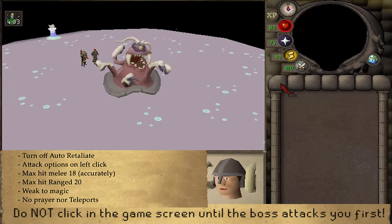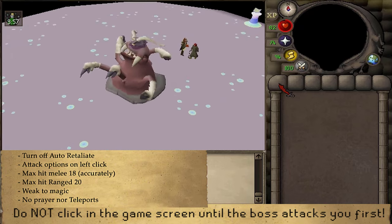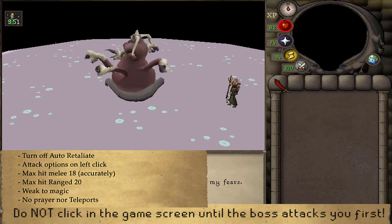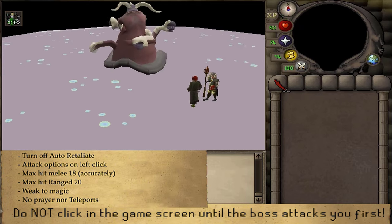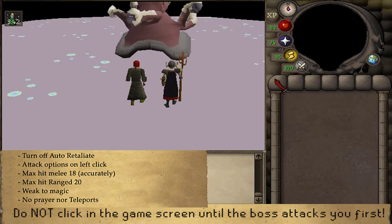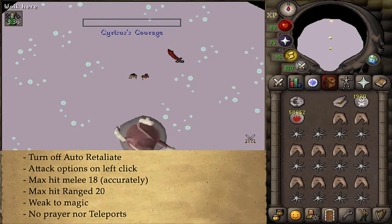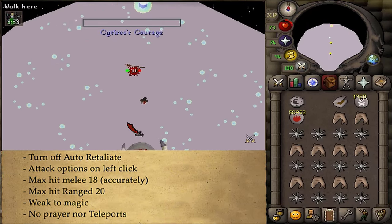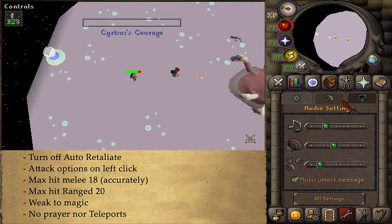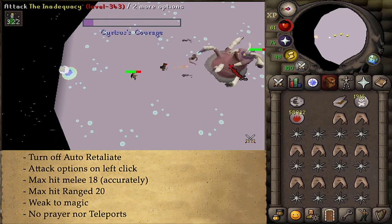Also make sure that your Attack Options are always left-click. The boss's max hit is 18 with melee and 20 with ranged, but his melee is very accurate, so make sure that you're standing from a distance. Once the cutscene is over, let's attack Inadequacy. Turn off Auto-Retaliate and make sure that your Combat Options are left-click. Just stand from a distance so it will not be able to attack you with melee, and on the max hit it should only be 20.